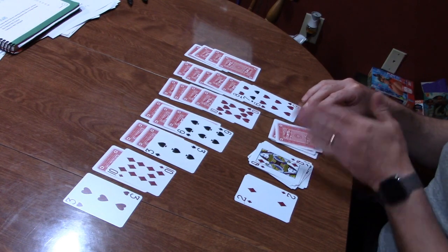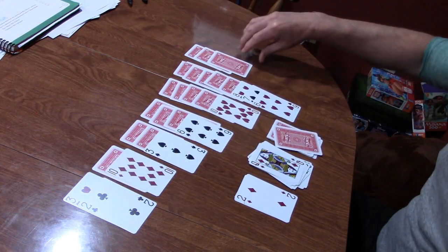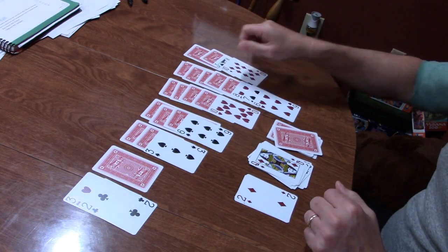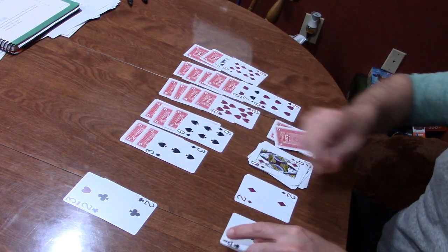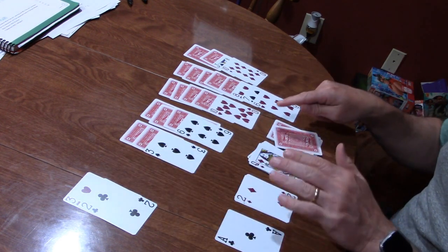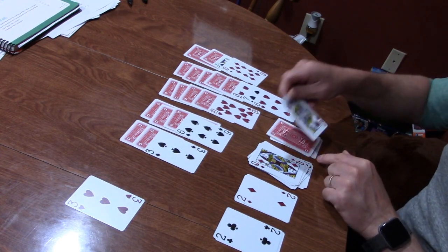Now I can take the six and place it on that pile, which allows me to reveal a new card — and that's a two of diamonds, which can go on my foundation. So I can start to build my foundation up. I can also reveal another card here, and put that two right there. I can keep revealing cards down this pile. That's another ace, so now I have a free spot — if a king comes up, I can place it there. I can also take the two of clubs and start its foundation.